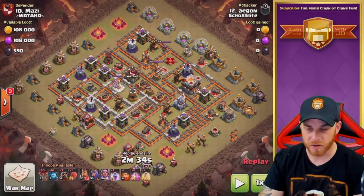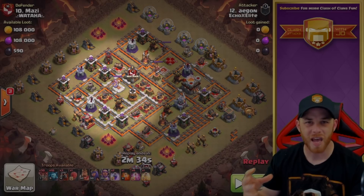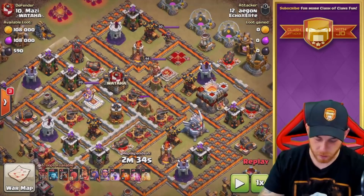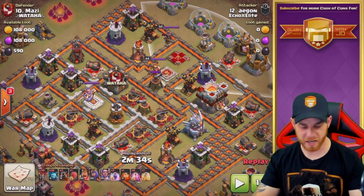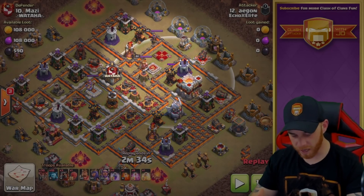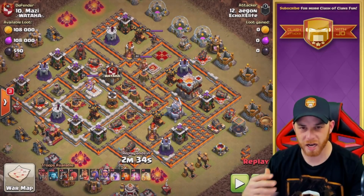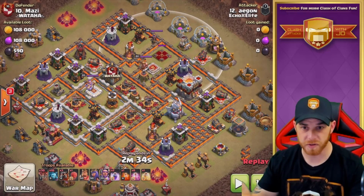As we look at this base, take note of this section over here that has a lot of close defenses and really provides lanes for balloons to travel through this location, largely uninhibited, minus this air sweeper located and pointed towards the west. We also have an air sweeper here pointed towards the northeast, and as we look for our air defenses, we do have two down in the south. One right here is within range of an Archer Queen attack, and then there's one located up towards the north. Notice where the Archer Queen is located — she is on the outer wall, so she can be lured or pulled out of the base by heroes.